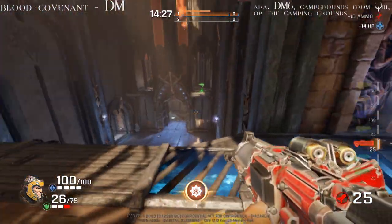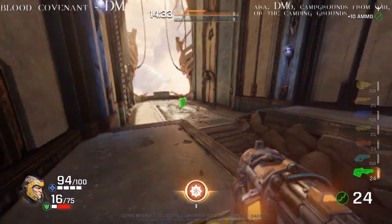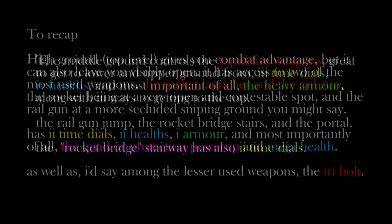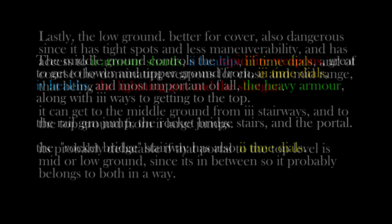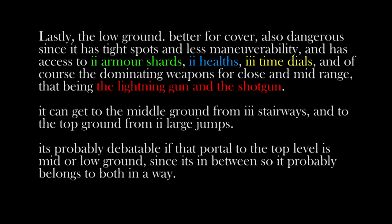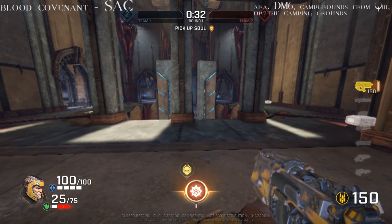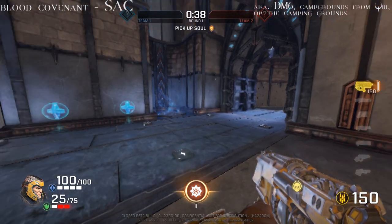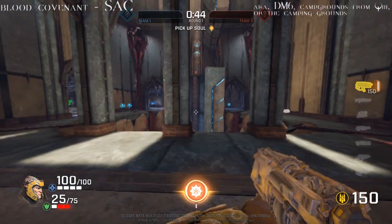This is the deathmatch layout of the map, and that's pretty much where everything is. This is Blood Covenant for Sacrifice. For the most part it's the exact same thing, so you don't have to learn too many new different things. Just keep in mind that there are a couple extra pickups — for example you have two healths here, two healths there, and two healths behind there as well.